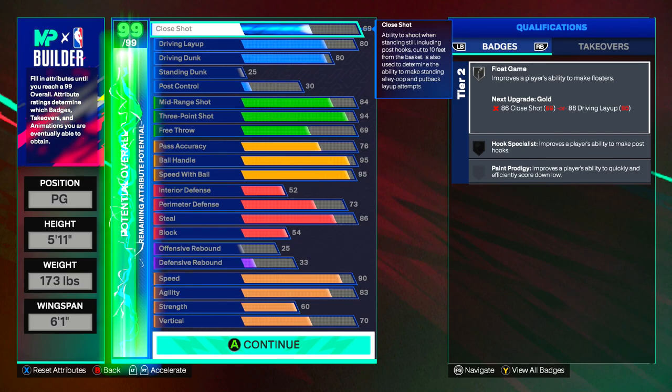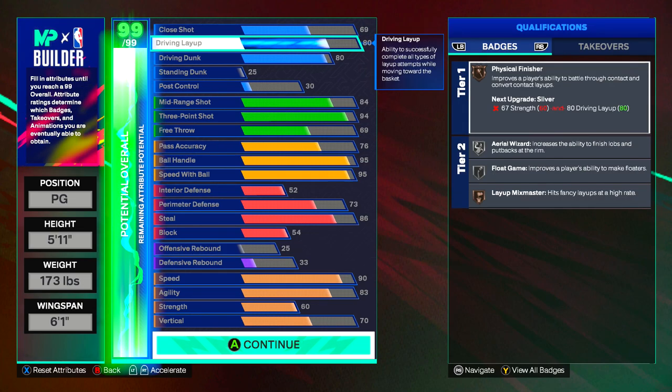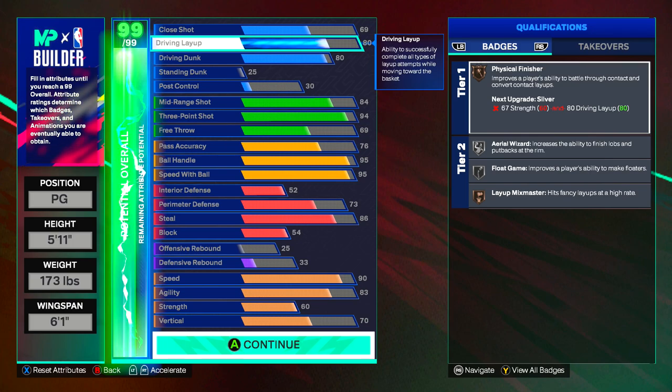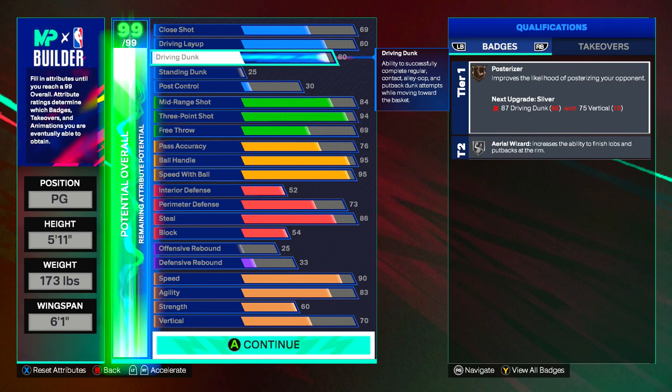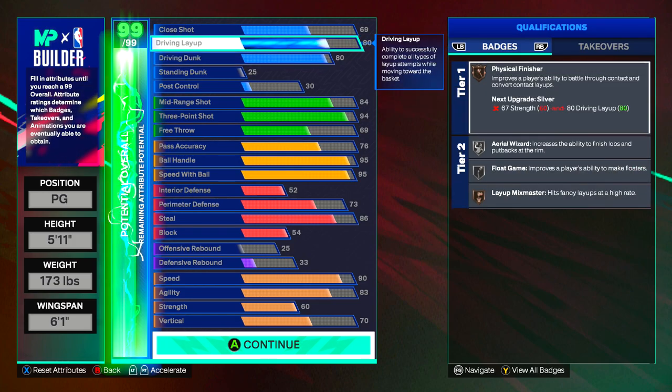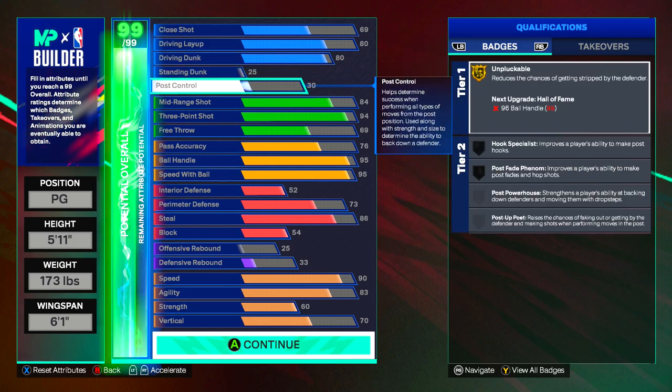We're going to have a 69 close shot, giving you float game — you'll be able to make close shots if you go for them. Your drive and layup is going to be an 80, giving us physical finisher, aerial wizard, float game, and layup mixer. Then we have an 80 drive and dunk as well, giving us posterizer and aerial wizard, making you hit all your layups and dunks.